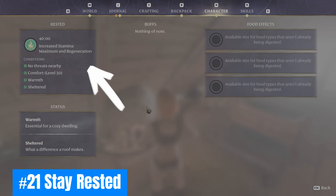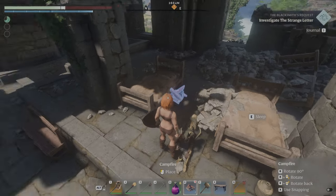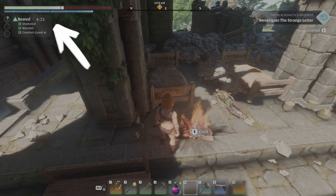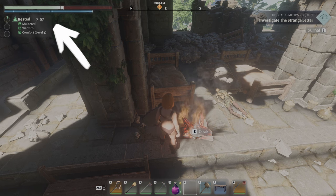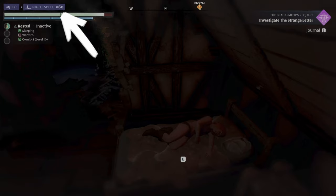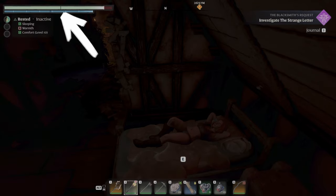Twenty-one: Stay rested. The rested bonus awards increased stamina maximum and regeneration. An easy hack outside of your home base is to find a sheltered sleeping location, then drop a campfire and sleep. You can also sleep in any location without a fire to bypass the night cycle.